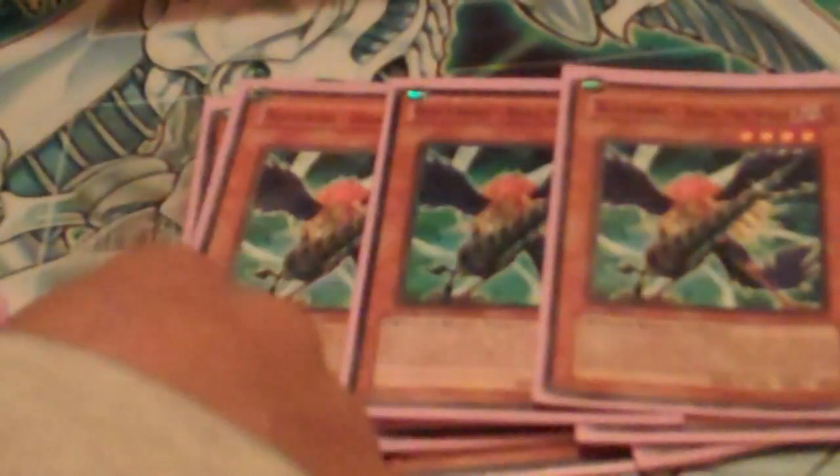Dark Armed. Three Sirocco. Three Shura. Three Bora. Three Kalut, one Gale, two Blizzards, two Vayu, and one Effect Veiler.